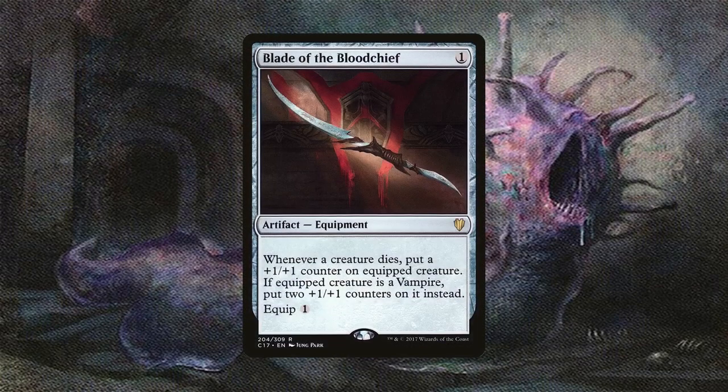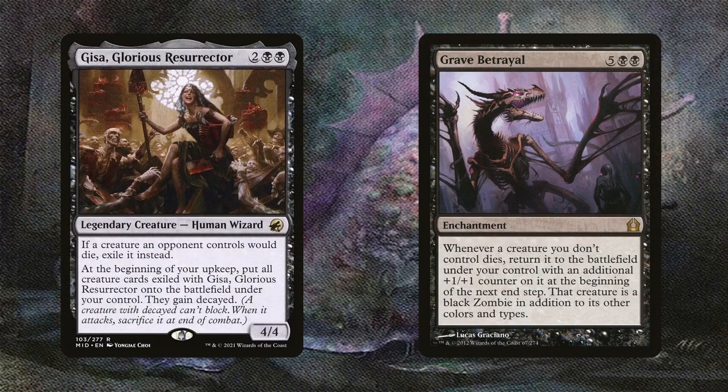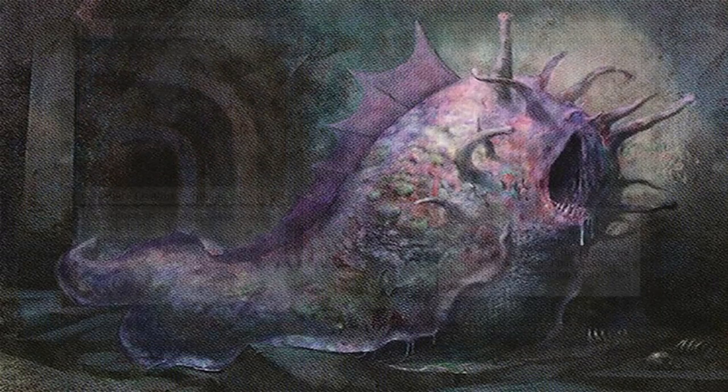Blade of the Blood Chief was one of the first cards I considered, and it does so much work here. Toxral is already a 3-turn clock, but it has no evasion. However, if it is constantly killing off all the creatures on the board, nothing will stick around long enough to block it. Having this equipped to it makes it potentially end an opponent with one hit — the counters add up very fast. Next up are Gifts of Glorious Resurrector and Grave Betrayal. If we're killing off our opponents' creatures once Toxral hits the battlefield, stealing them is another way to almost guarantee our victory.